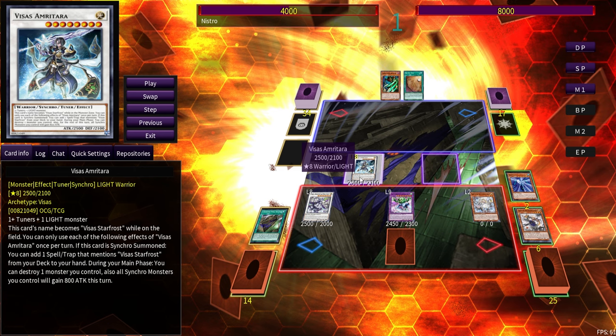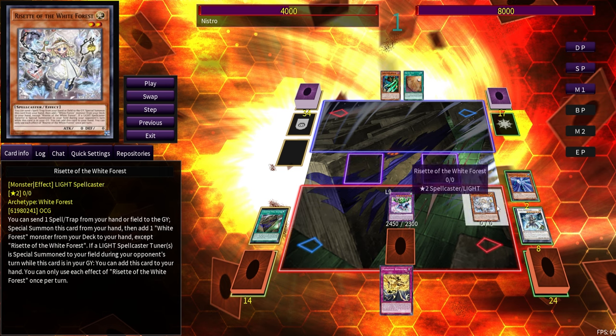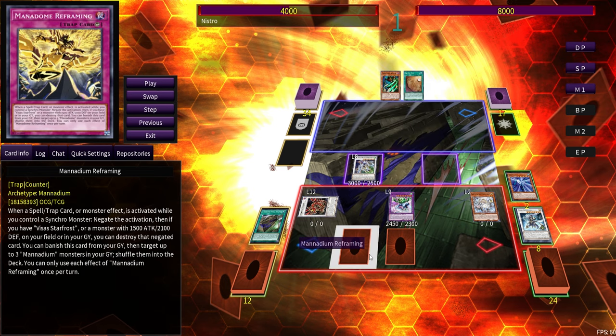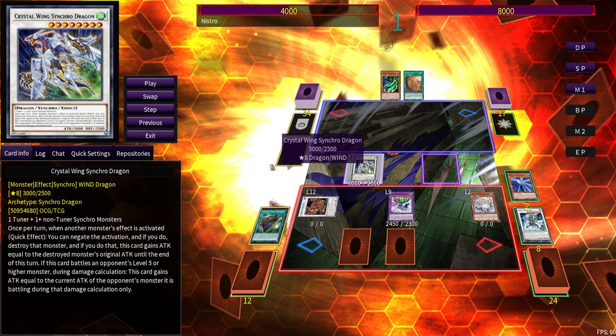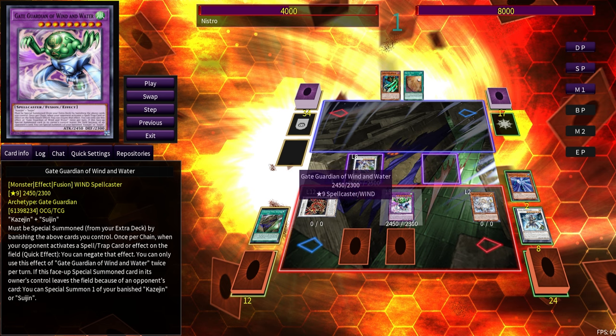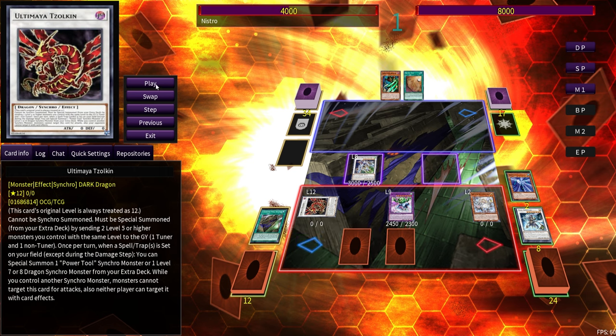Don't confuse this with Chaos Angel — Chaos Angel needs one tuner plus one or more dark or light monsters and lets you treat any light or dark as the tuner, so you don't need a non-tuner for Chaos Angel, whereas you don't need a non-tuner for Visus Emrytara. Emrytara on summon adds Manadium Reframing because it's a Manadium spell or trap that mentions Star Frost. We send those two off to summon Ultimaya, which triggers off of setting Manadium Reframing — so we get a free Crystal Wing. We're sitting on Crystal Wing, double spell or trap protection with Wind and Water, and Reframing — three layers of protection.